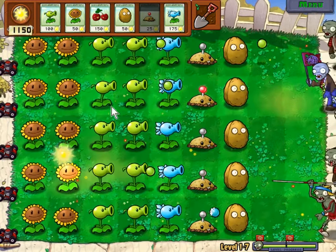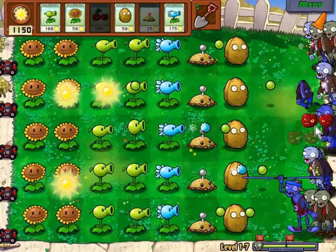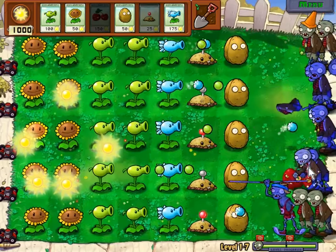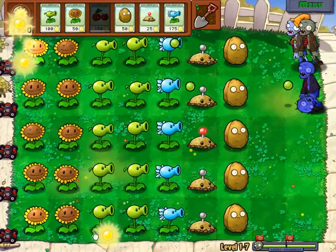With only a minor setback — the successful deployment of a potato mine against a wayward pole vaulting zombie in the bottom row — it's replaced well in time for the final wave, though somewhat superfluous as we deploy a cherry bomb in the bottom half of the lawn.